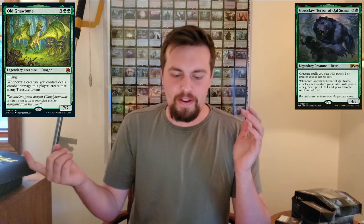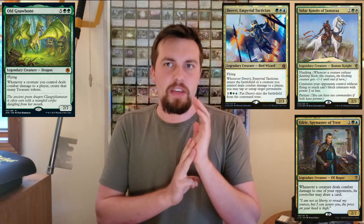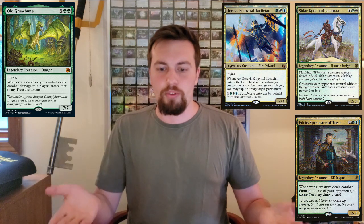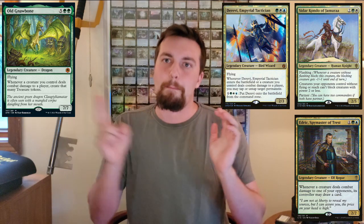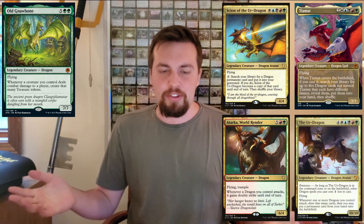Lastly, in the 99 — we've got Goreclaw, which gives trample to everything and buffs your big creatures, perfect for this style of deck. Belbe likes big mana, this is big mana. Sidar Kondo, Edric, and Derevi all like creatures dealing combat damage to your opponents, so you might as well get mana out of that too. I'm going to be throwing Old Gnawbone into my Sidar Kondo and Malcolm deck, so I'm very excited about that. Any dragon tribal deck seems fantastic — especially because they all fly.